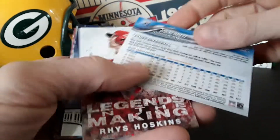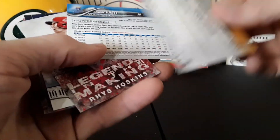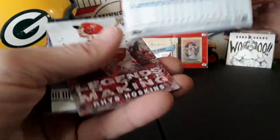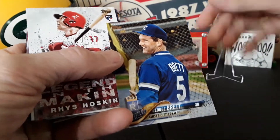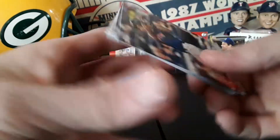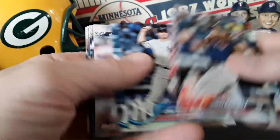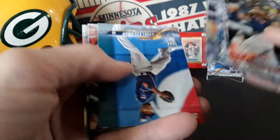This is a short print — card number 412, 359. Yep, we got a George Brett short print! I'll throw him up there. Hoskins rookie and Judge, Ramirez, Walker, Gray, and the rest of these are going to be upside down.